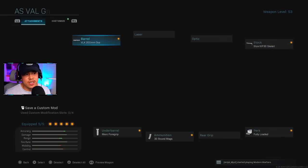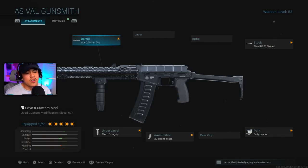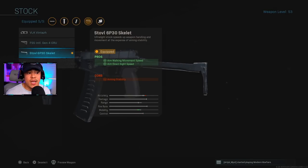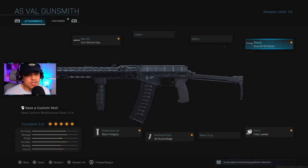For the barrel, we're running the VLK 200mm OSA for damage range and bullet velocity. The AS VAL has an integrated suppressor, so firing won't show up on the enemy minimap. For the stock, we're using the Skeleton stock for aim walking movement speed and aim-down-sight speed — essential for close-quarter combat. You'll basically run circles around opponents.